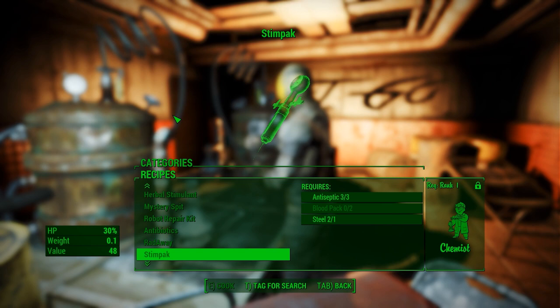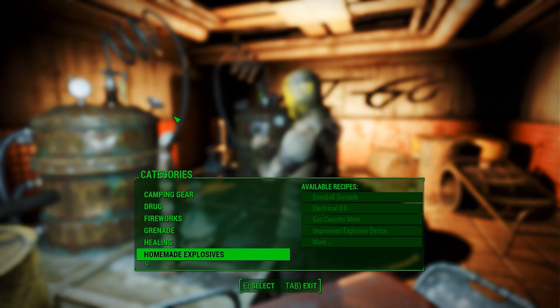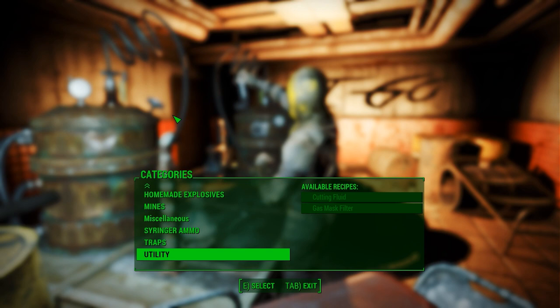Robot repair kit — so Automatron is on now, that's something new. Automatron is on, Nuka World is on, the armors from those packs have been implemented, there's a new faction. I don't know all the changes, but there are a decent amount of cool things and I'm pretty interested.